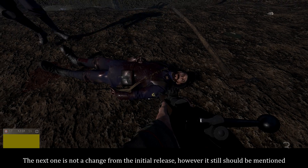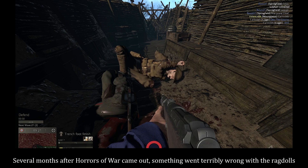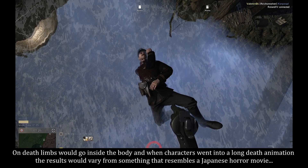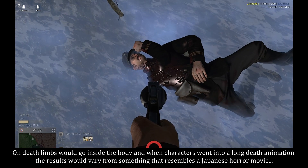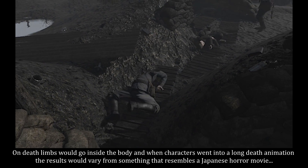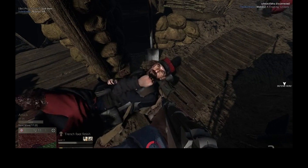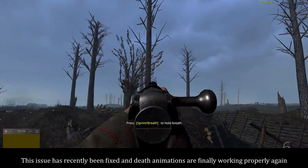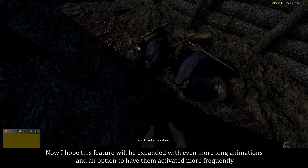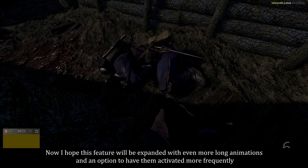The next one is not a change from the initial release, however it still should be mentioned. Several months after Horrors of War came out, something went terribly wrong with the ragdolls. On death, limbs would go inside a body, and when characters went into a long death animation, the results would vary from something that resembles a Japanese horror movie to an experimental ragdoll function. This issue has recently been fixed and death animations are finally working properly again. I hope this feature will be expanded with even more long animations and an option to have them activated more frequently.